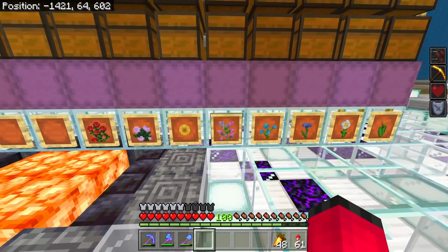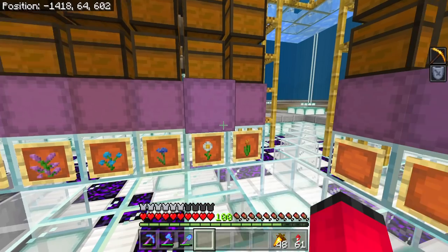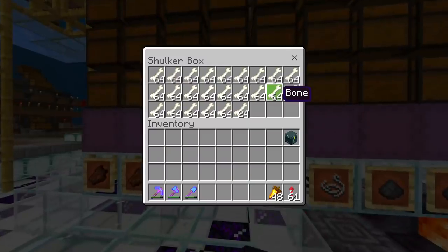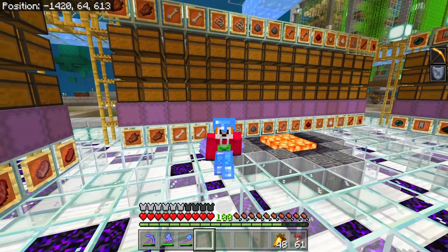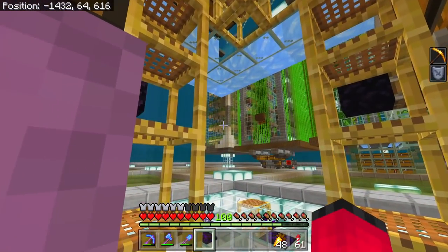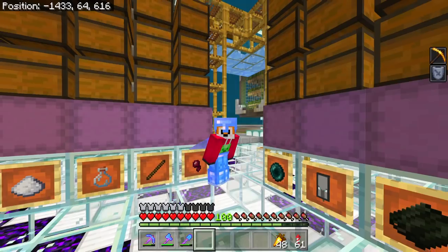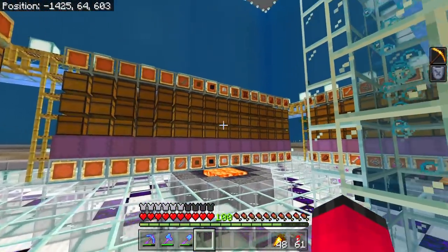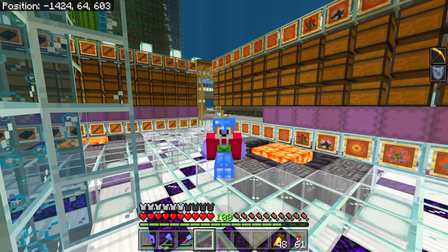So we've got red, pink, yellow, magenta, light blue, blue, light grey, and orange. We've also got white coming in from our bone farms, and black coming in from our squid farm. We can also get green coming in from our cactus farm, but we need to smelt that, so we're going to have to add a smelting system at some point. That pretty much is all of the dyes, except for light green and brown, which we're going to look at today.